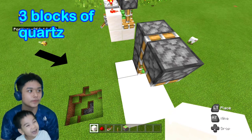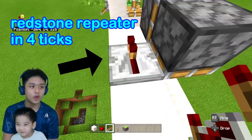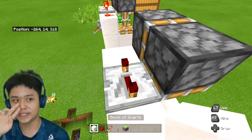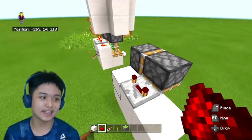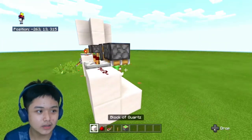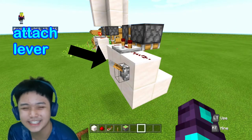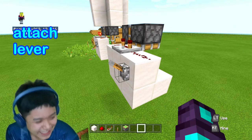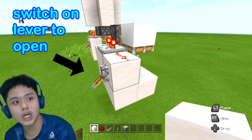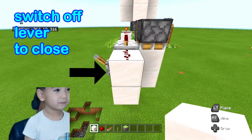We need to build a three-block column — one, two, three. Then place a four-tick repeater, add one redstone dust here and another. In order to get your block you have to turn on your redstone contraption. Once you switch it off you'll get your block again, and switch on again and you'll add the container.